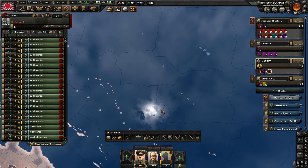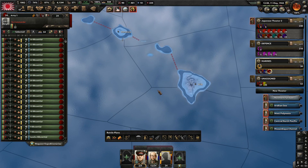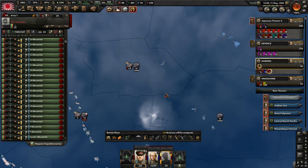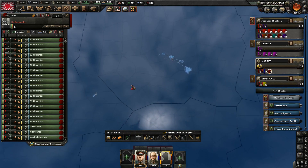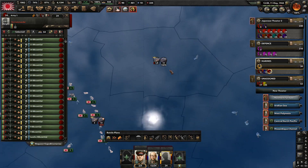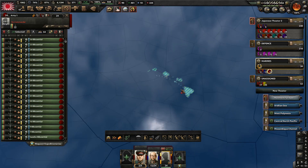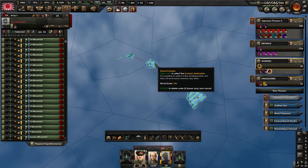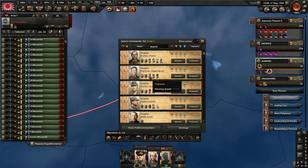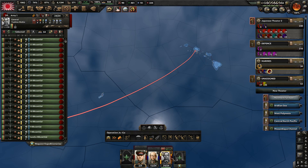Let's go and start prepping some naval invasions. I'm thinking - do we just go straight for Hawaii, or do we go through whatever this place is? Let's just go straight for Hawaii. I'm going to try to enable - okay, I can only do one, which should be fine. Any actual naval invasion stuff? Shore bombardment - yes.